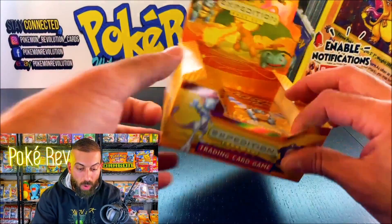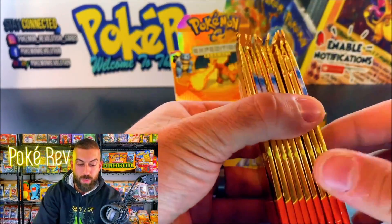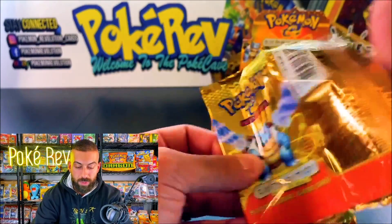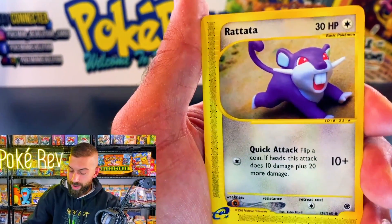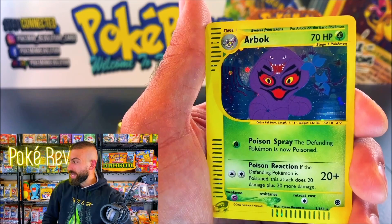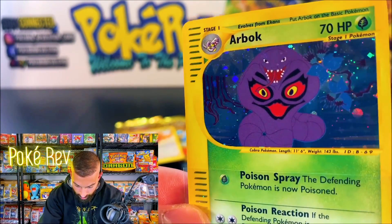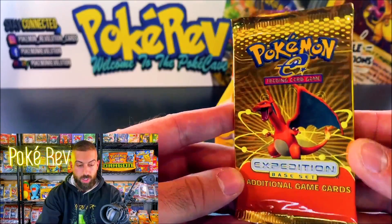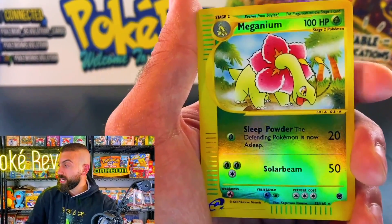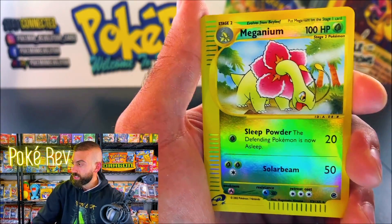Anthony P. is going in on the final nine packs in this Expedition Booster Box opening. Let's go! There's a Rattata — we gotta get our... Arbok! Let's go! That is a sick looking card — there's a swirl, there's everything there. Charizard pack artwork up next. Another really nice reverse — the Meganium! Gen 2! We'll take that all day. There it is — we got a Charizard! Another really nice pack.